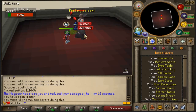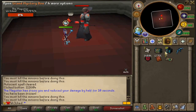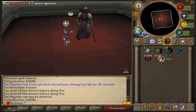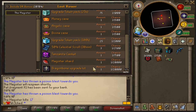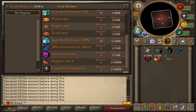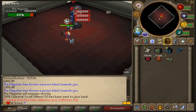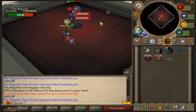We're coming up on kill 17, about 10-15 minutes in. We've already got 3.6 mil cash and 1.3 million PVM tickets, plus some stuff from dailies — pretty OP. The drop rates here are crazy: 1 in 7,500 for the Tanzanite Casket, Magister Shard at 1 in 20k, and Dragon Bone Upgrade Kit at 1 in 20k. The common drops add up though, so today should be a good video. We also got a Celestial Scroll at 1 in 2,500.